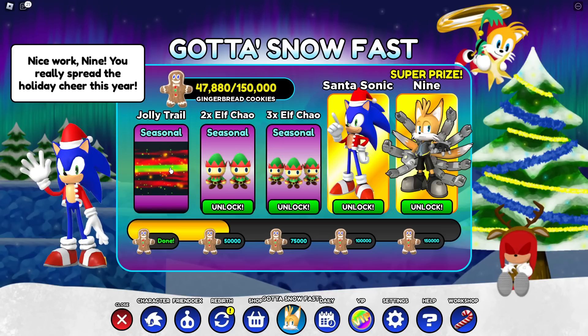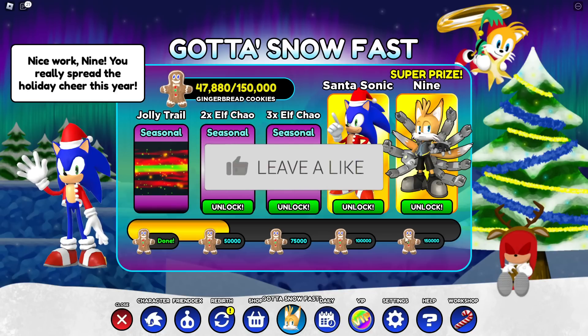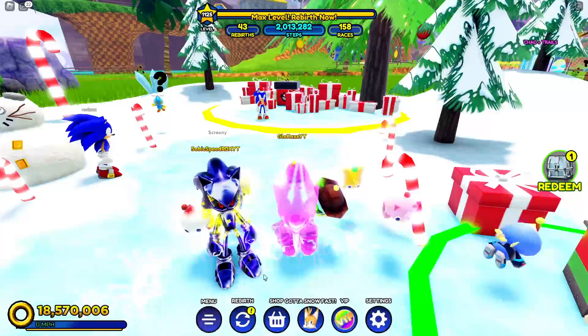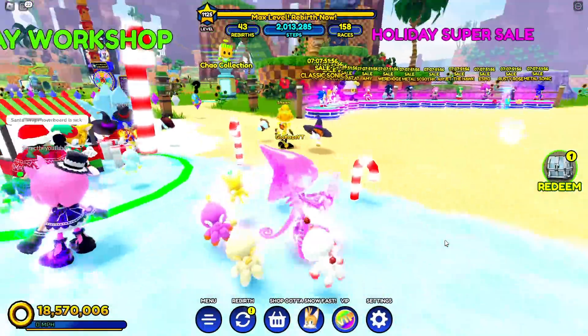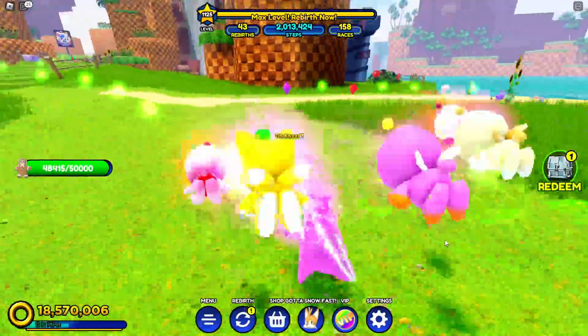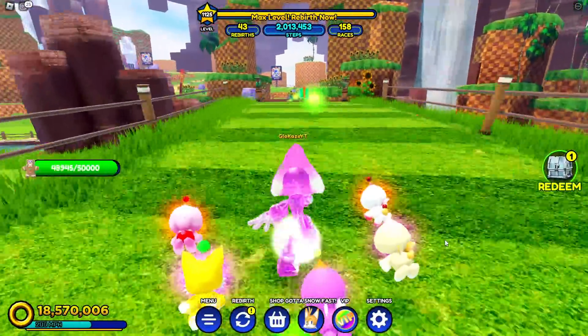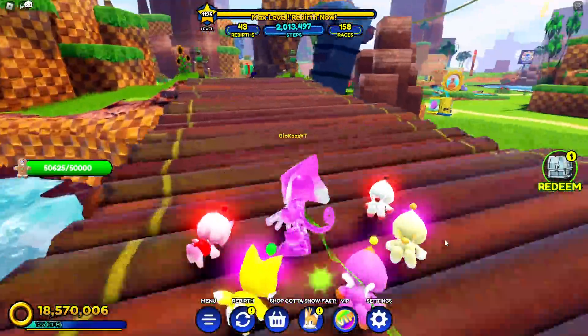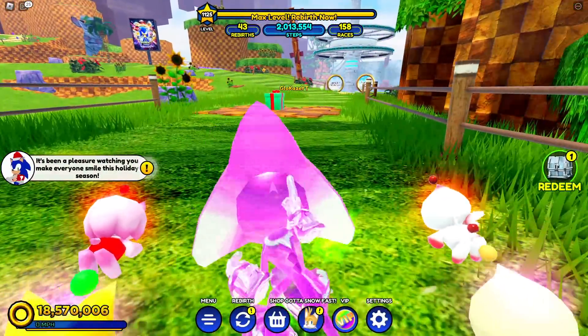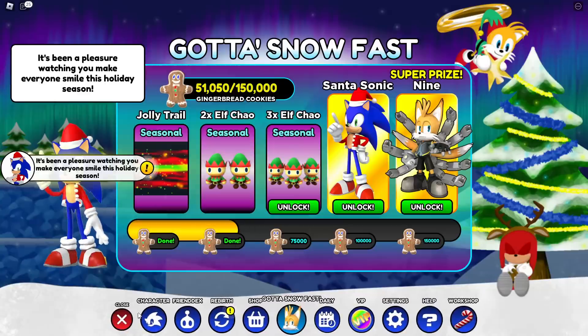By completing this event you also get candy canes. The 'Gotta Snow Fast' event requires collecting 150,000 gingerbread men, and the rewards are Santa Sonic and Nine from Sonic Prime. I have no idea what Nine has to do with Christmas, but we'll take it. Right now in the testing server, the only ways to collect the gingerbread are by getting these green gingerbread.